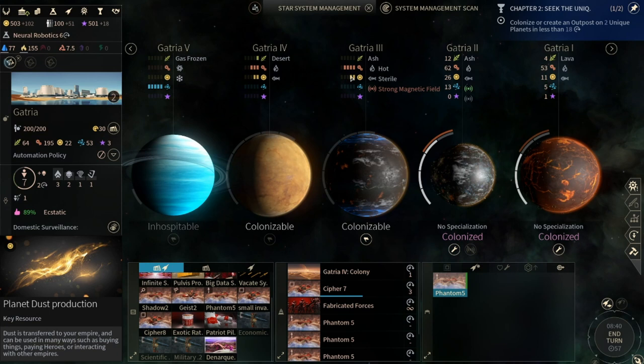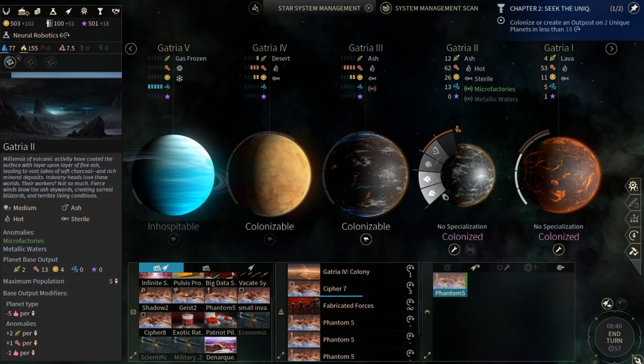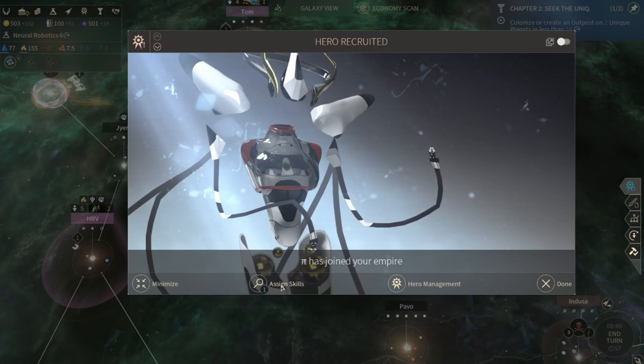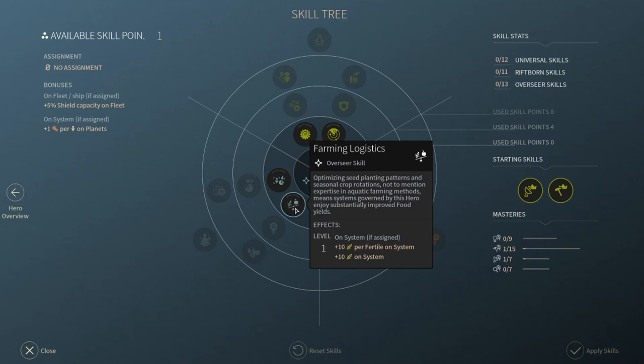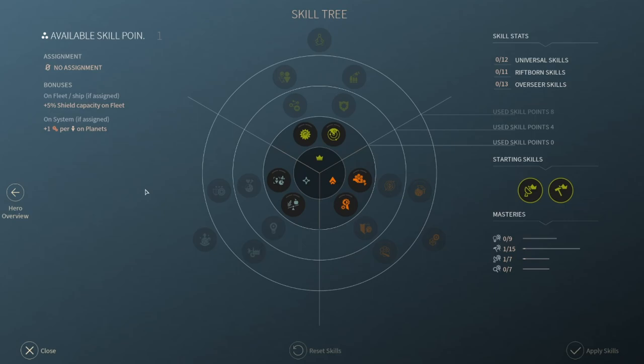We have a lot of population here - holy crap, that's a lot of population. Let's colonize the next system - I did not expect so many people, cool. So I can go straight up 15 extra production.